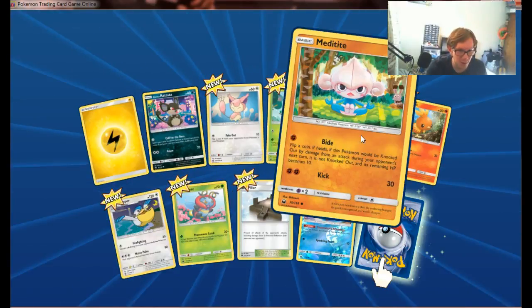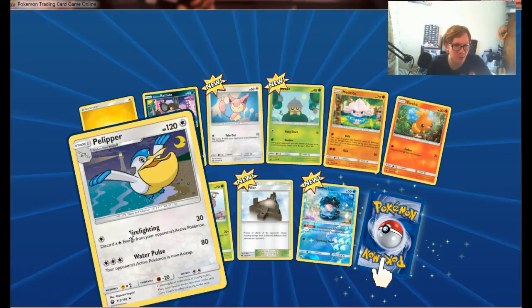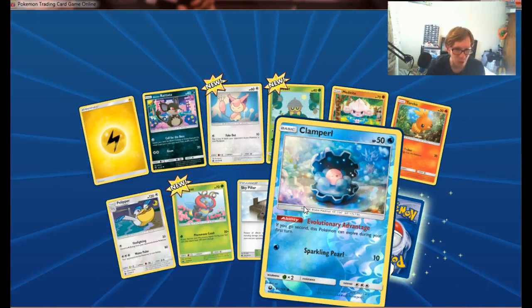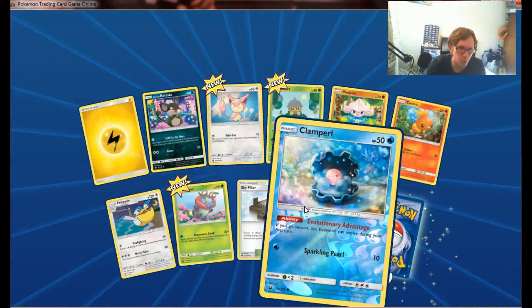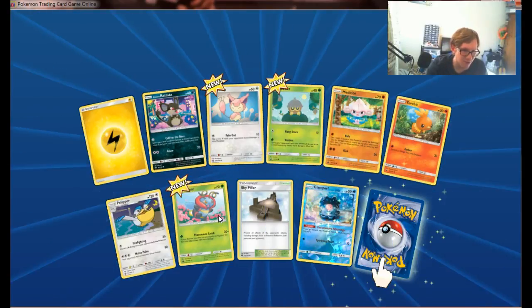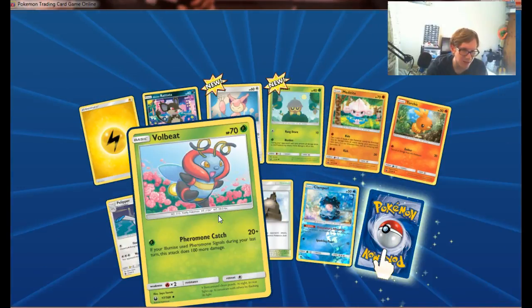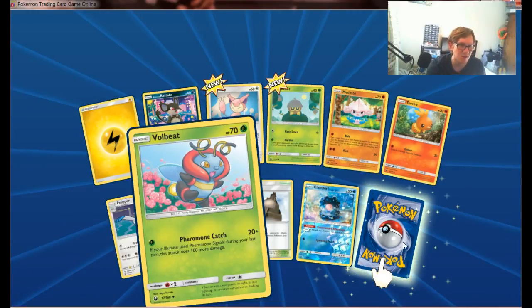Meditate — is that a Ken Sugimori art? No. Illumise of course, which is a Normal type for some reason. Don't ask. Clamp attack — if you go second, it can attack on your first turn. And that is a Ken Sugimori art, which makes it amazing. Pheromone Catch — if Illumise used pheromones last turn, this attack does 100 more damage. Holy mother of Christ! And I think the artworks are connected as well, which is really nice.